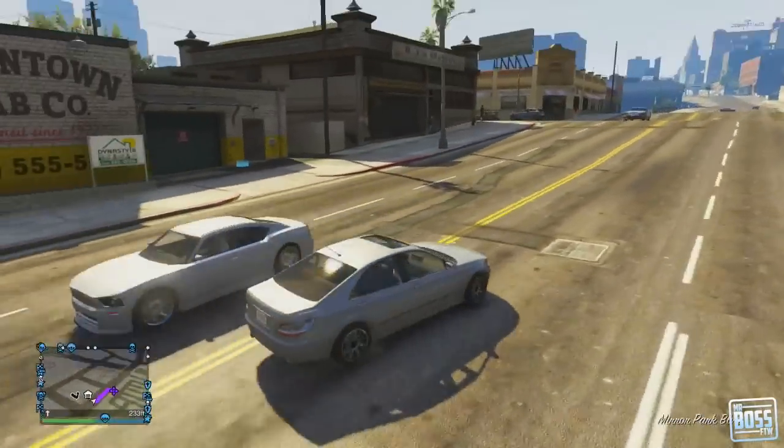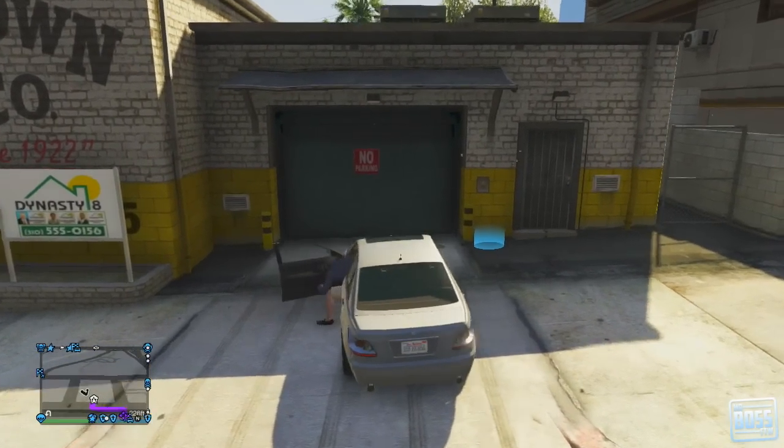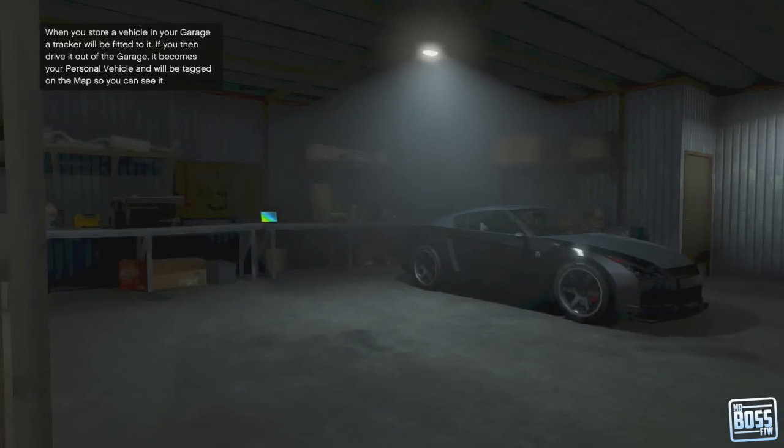Once you go to your garage, it should be right inside the garage and it's ready for you to drive immediately. This is one of the nicest cars in the game - it's modeled after the Nissan GTR and it is just a super fast vehicle.